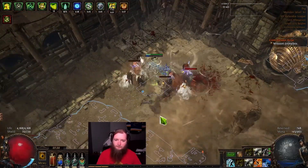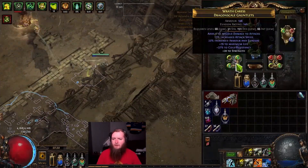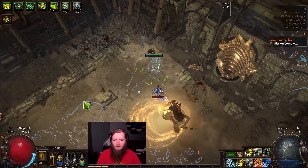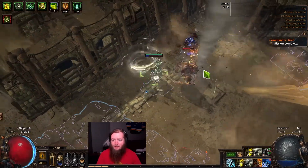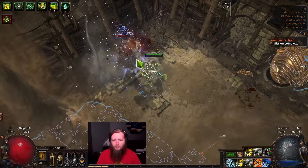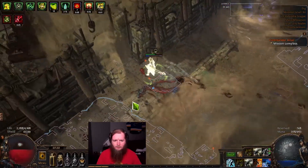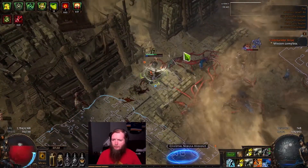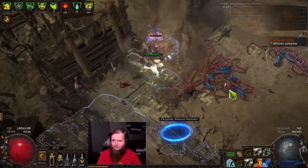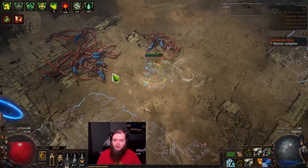I need more damage — definitely do. It also feels like I need more life. Gloves don't have a ton of damage, I don't have a ton of damage on my rings. If I find a good enough ring, maybe I drop the Mark of Submission and get away with using Hex Touch on the Tornado or the Hydrosphere — that might open up a ring slot that would give a bunch more damage potential.